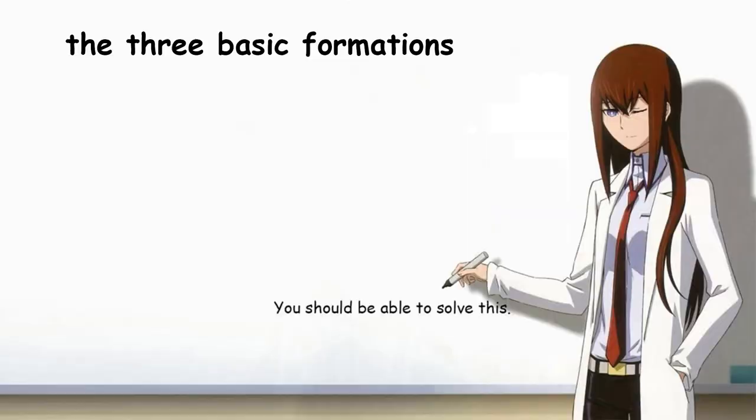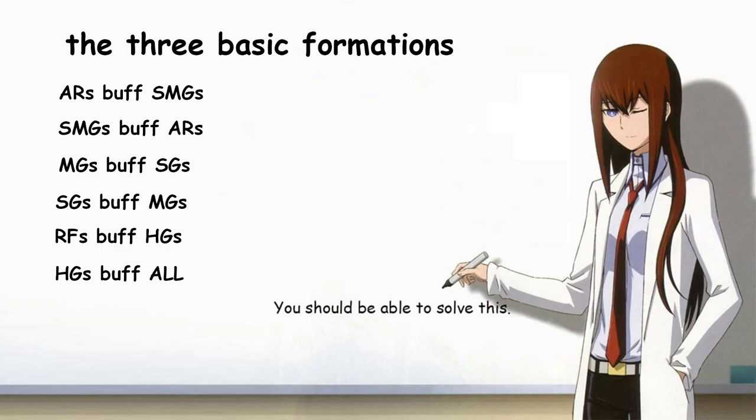Luckily you don't have to memorize every buff in the game, as there are general rules with very few exceptions. Assault Rifles and submachine guns buff each other. Machine guns and shotguns buff each other. Rifles buff handguns while handguns buff everything. Using these rules, we get the three basic formations: ARSMG, MGSG, and RFHG.